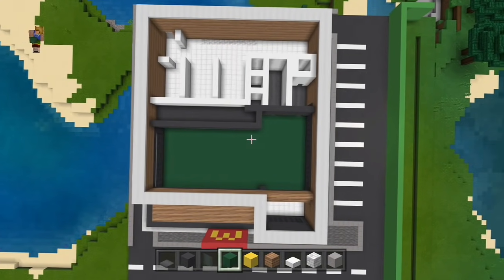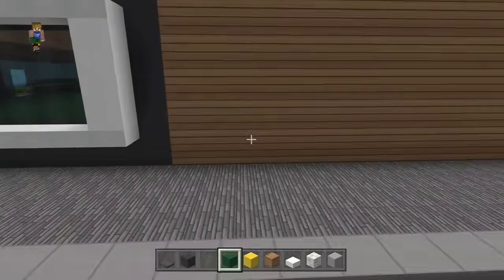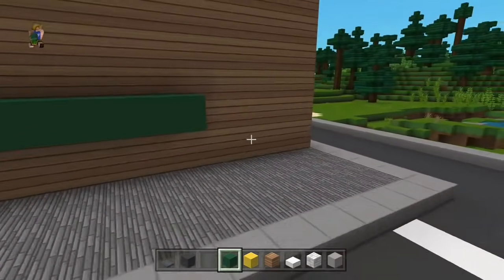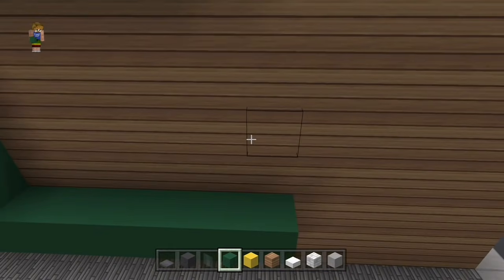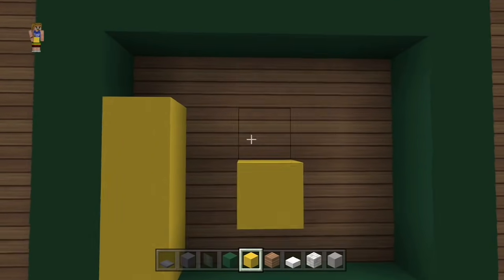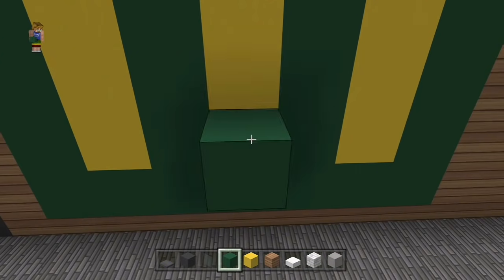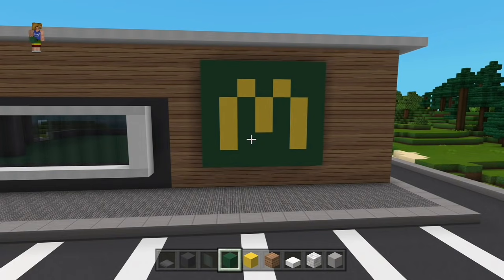Voilà. Maintenant que les sols sont posés, vous allez à droite sur la partie extérieure. Au troisième bloc de planche de chaîne, vous allez venir poser 7 blocs de terre cuite verte, en laissant un bloc en bas, et vous montez le tout en laissant un bloc en haut d'espace de planche de chaîne. Dans ce cadre, vous venez faire votre logo McDonald's : les 3, 2 et les 2 petits blocs en haut. Vous remplissez le tout en terre cuite. Et vous obtenez le logo du coup de McDonald's européen, le nouveau qui est plus écolo.